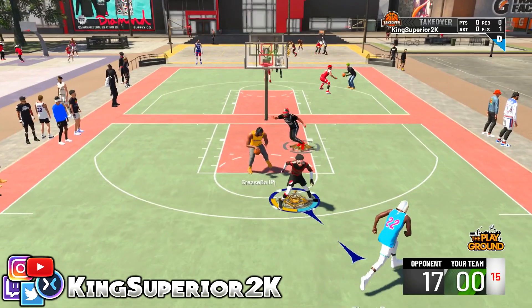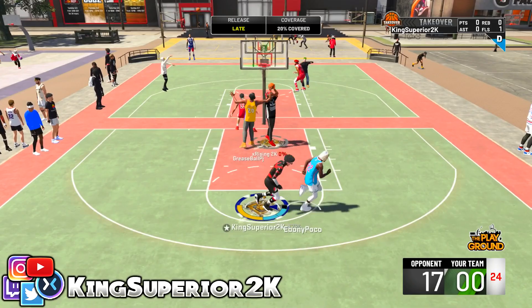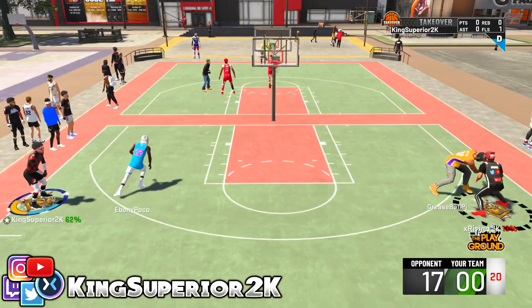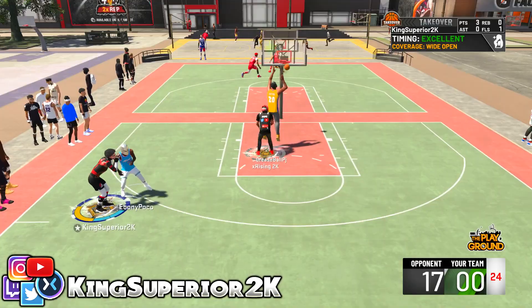So after he hit that third white, we're like, yo, this is BS — 2K got these guys hitting so many full whites. But we're still disrespecting them, giving them easy shots we would never allow against good people. Fast forward into the game a little bit, the score is 17 to 0. I'm like, Ryzen, we got to get a stop — this is getting out of hand. We've underestimated them for way too long. We finally get a stop. Wide open. Green. Bang.